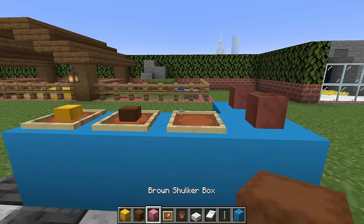Once you have this block, you can apply it to the tops of the walls — in the case of the more farmy part of the zoo.